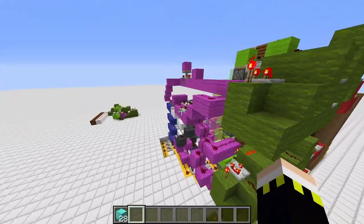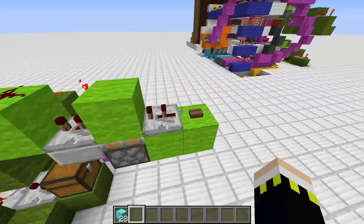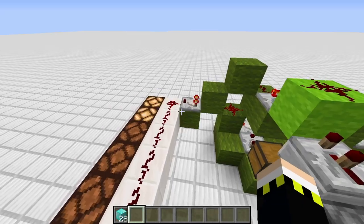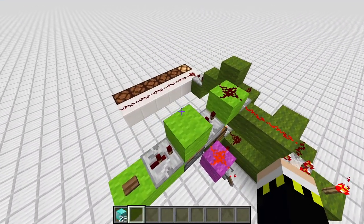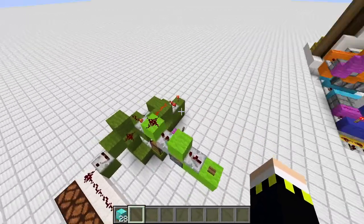I can show you the mechanism here. If we power this two-pulse tick, we have signal strength one. If we do it again, signal strength two. Do it again, signal strength three. You get the point. And here's the reset circuit — that's our pulse adder.